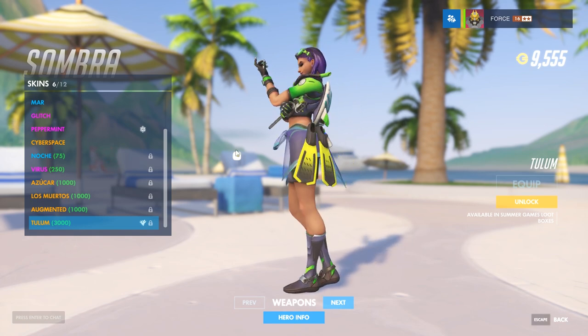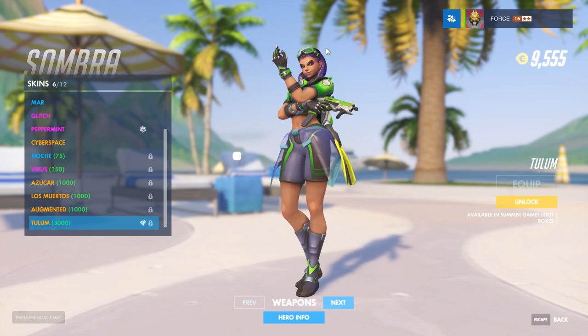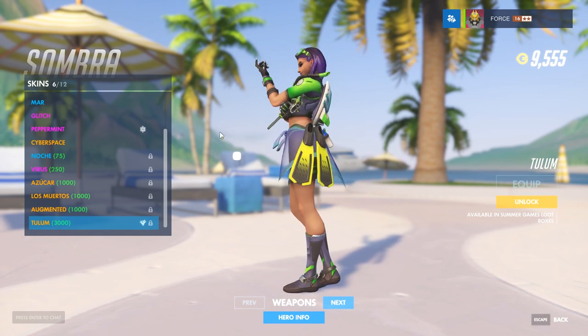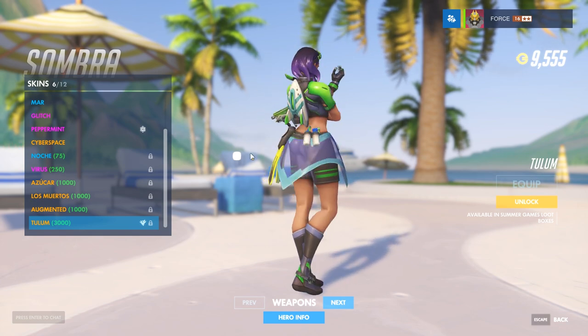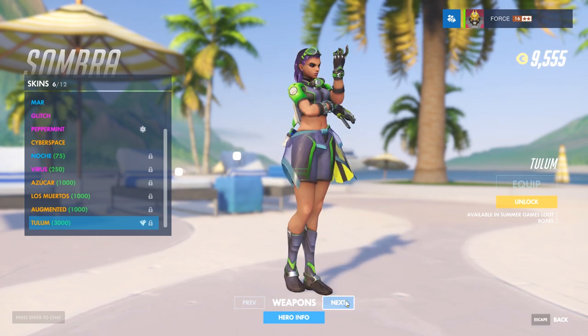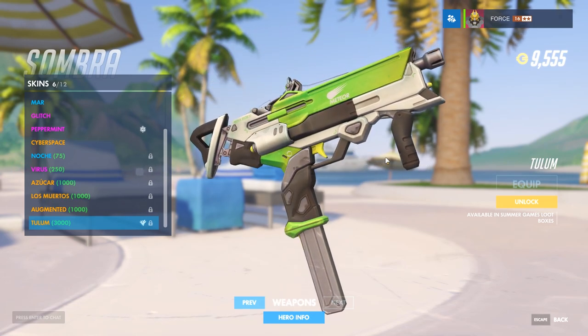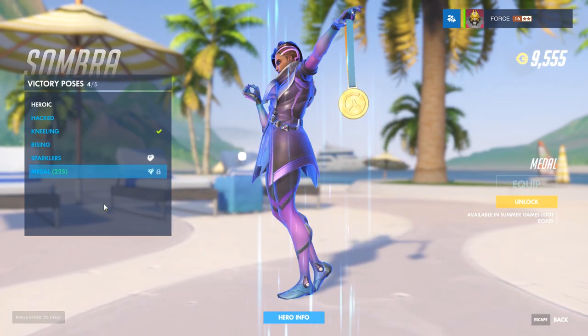Sombra's new skin — she's doing some scuba work, nice. She's got her snorkel on, she's got her mask, she's got her little fins there as well. Some spray bottles — maybe that's her suntan lotion. And there's the gun, which is similar to the Soldier 76 gun — also the gun we saw in the Doomfist teaser.